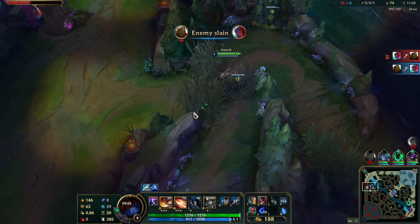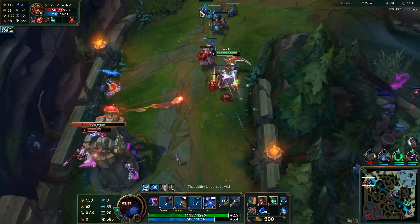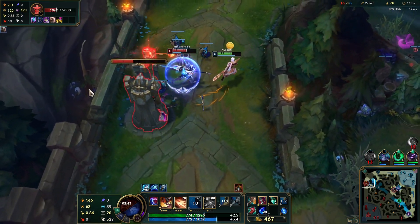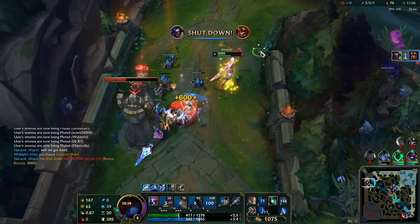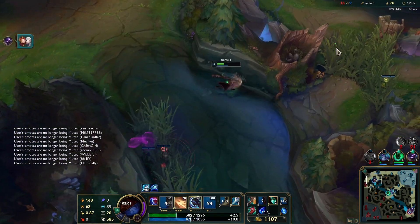Onto the abilities — they are pretty much the same. Q feels slightly better on Prestige, W is the same, E is the same although it feels more polished on the visuals, which is what Prestige skins seek to achieve, so that's a good thing. R is the same; they're all just recolors pretty much. But when it comes to base Kayn, Prestige is the clear winner, just because of the insane gap between the in-game models.